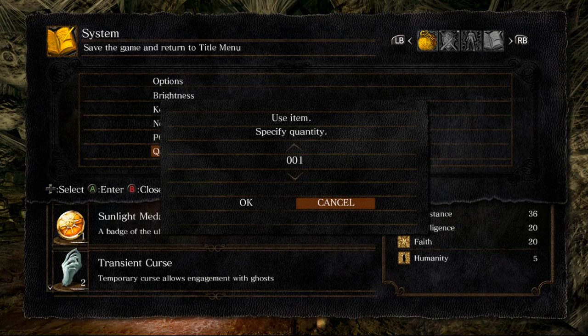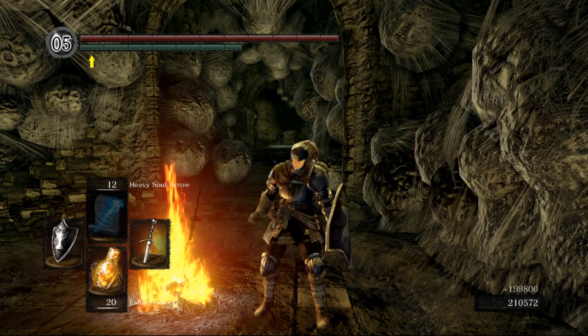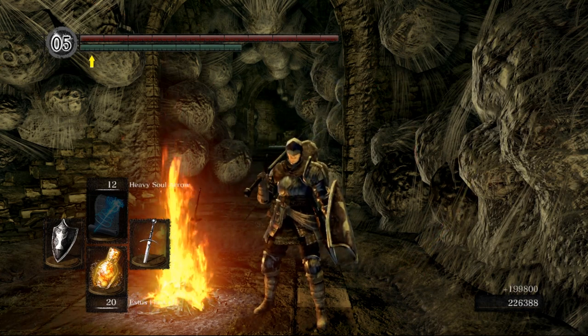Don't worry, I'll show pictures about exactly what you're pressing. Then use 99 and boom — just like that. You get whatever soul equivalent to that is, whichever soul drop you're using.